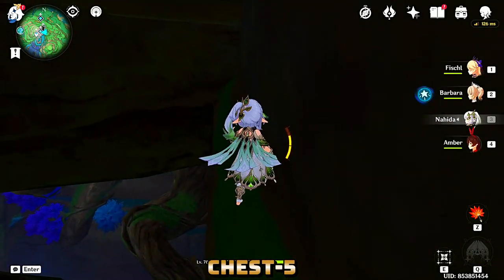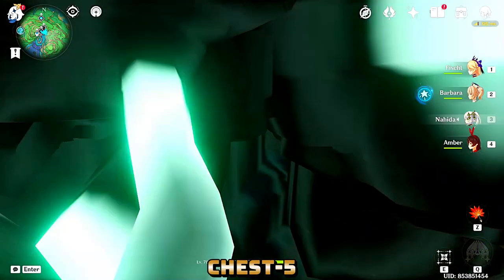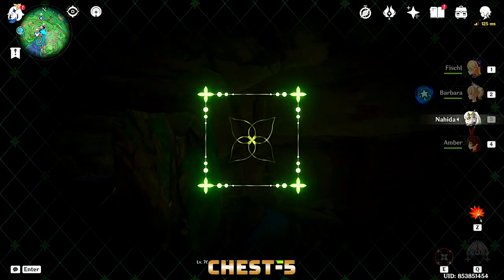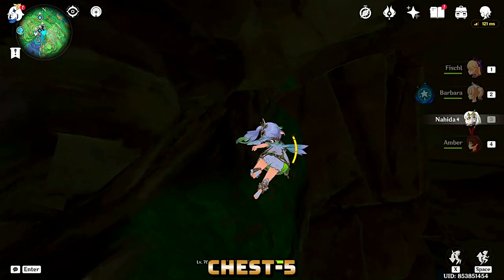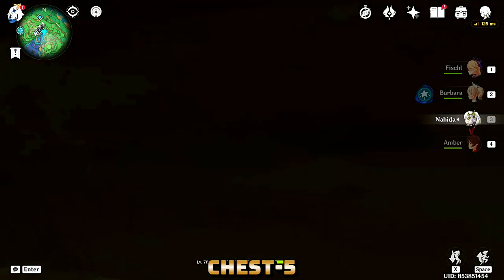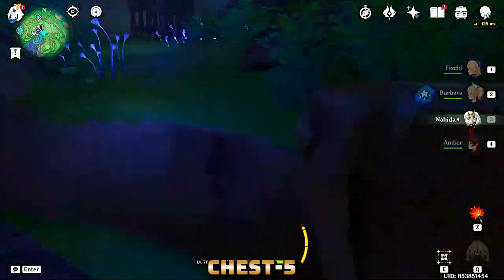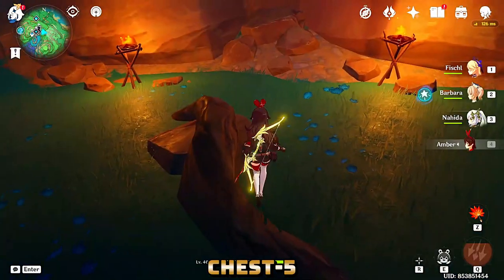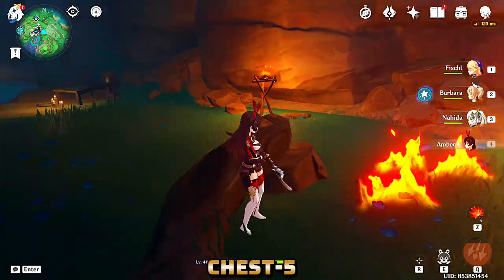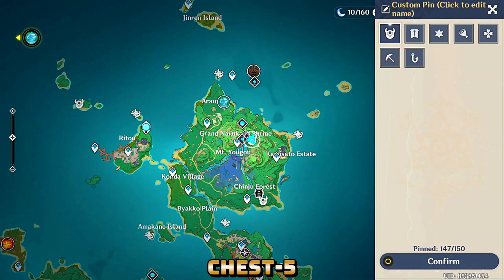From here you must use a child-sized character — you can use Klee, you can use Nahida, any child character. Glide to the cone-shaped rock over there. It's a little hard to spot but it is right there. As you reach that rock you'll see a small gap above your head. Go in a little bit and spam the left and down keys to get inside that place. Follow all the way through and your luxurious chest will be waiting right there. There may be a quest to enter this place, but I found a trick to get it without any quest.